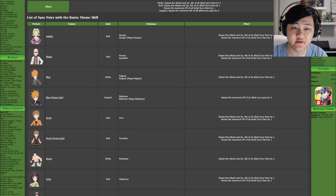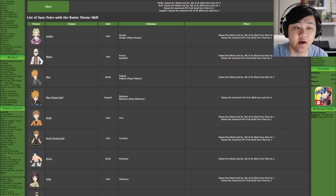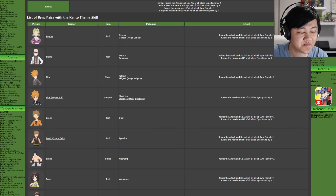Hey folks, welcome back to another Pokemon Masters video. Today I thought we'd go over some of the units in the game, starting from Kanto and going through all of them eventually, because there's a lot of them. It's going to take a while to go through all of them, but first starting from Kanto, we'll go over each one of the units and see what options their BP version could have for their sync pair partner.